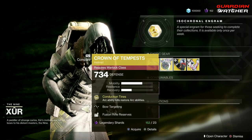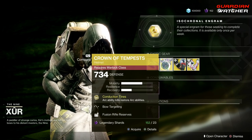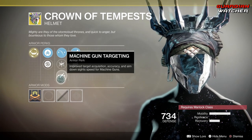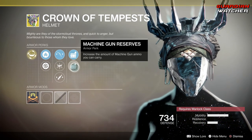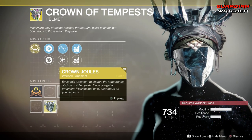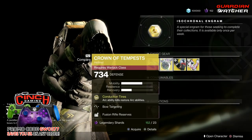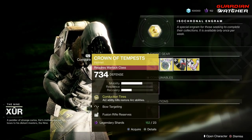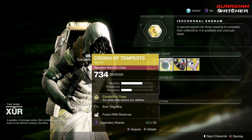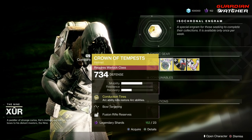Next is the Counter-Tempest for the Warlock. The exotic perk on this is Conduction Tines, which Arc ability kills restore Arc abilities. Then we have Bow Targeting, Light Reactor, Machine Gun Targeting, Fusion Rifle Reserves, as well as Machine Gun Reserves. It also has an ornament called the Crown Jewels. If you guys do not have this, it is definitely a good exotic to use for the Warlock in PvE as well as PvP — definitely one of the top tier exotics to use for your Arc class, which is your Stormcaller. I'm definitely going to rate this a Tier 2 in PvE as well as PvP.